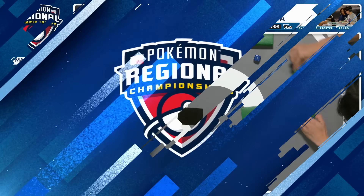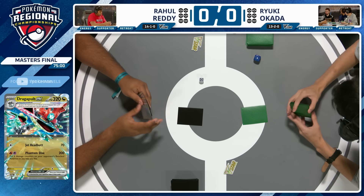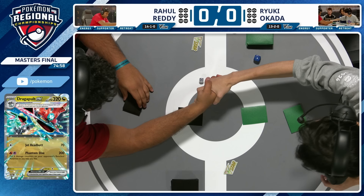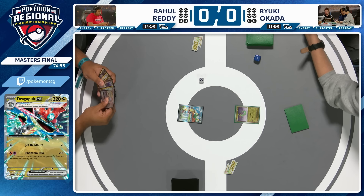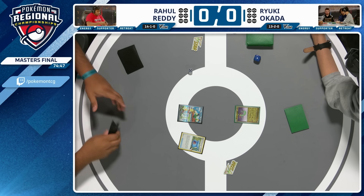The Mincino and the Blood Moon Ursuluna are currently in the prize cards for Rahul, so we won't be able to have access to them as they are both one-offs. This could be really impactful since Mincino is the one and only Pokémon that can one-shot a Dragapult EX. Both players have shaken hands and Rahul is getting us started here in our Dortmund Regional Final, with a Squawkabilly active, and he'll flip tails on a Capturing Aroma.